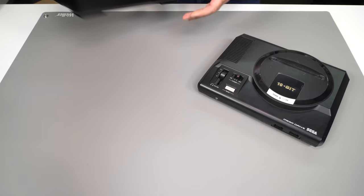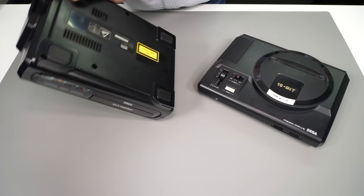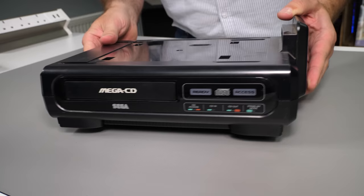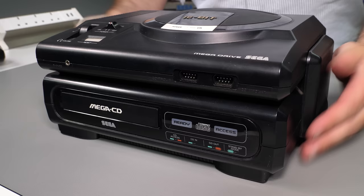A tower cannot be made by a console alone, so it's a good job that the Mega CD is also in our box — and that's a really tidy looking example. It was released in Japan in 1991, but we didn't get it here in Europe until 1993, where it had a launch price in the UK of £270. The console itself was £190 on launch, so Sega expected you to spend nearly one and a half times as much again for an add-on. That price was, unsurprisingly, a commercial failure.